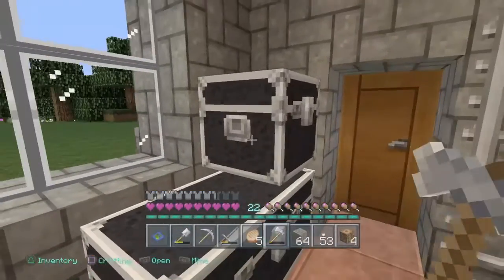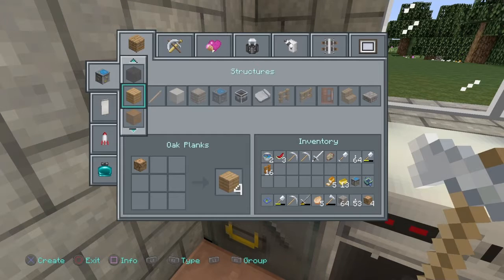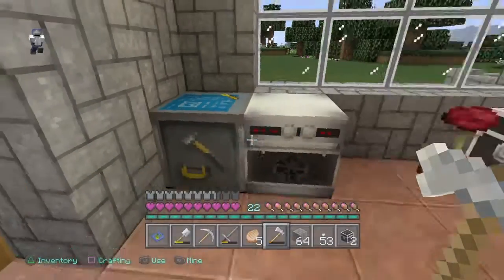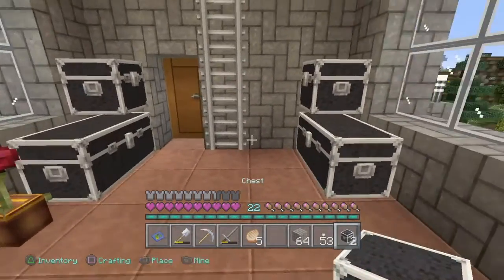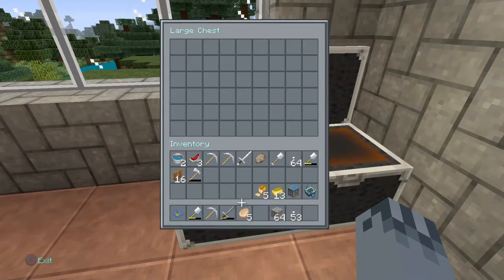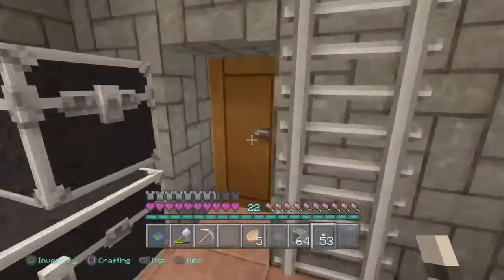This is just going to be my front entrance area. I actually need more chests — that's what I need. Don't laugh at me, you dumb horse! The horse laughed at me, I can't believe that. Okay, we'll put this one here, this is just to store stuff in. Put this stuff in there.